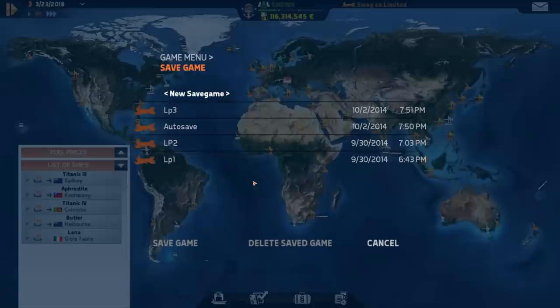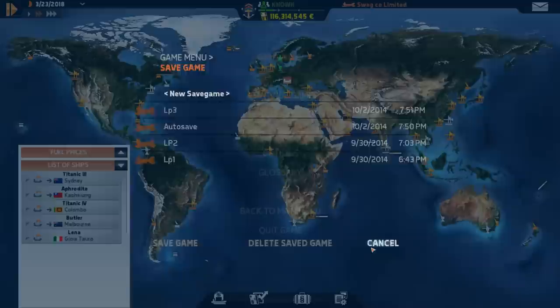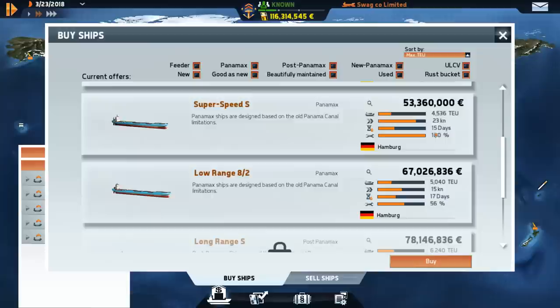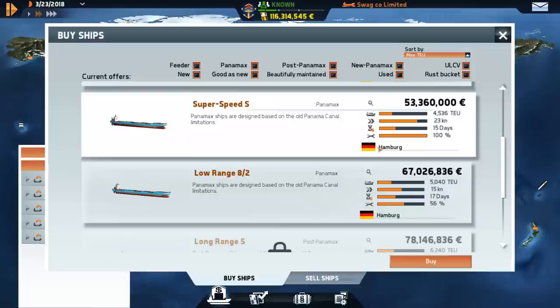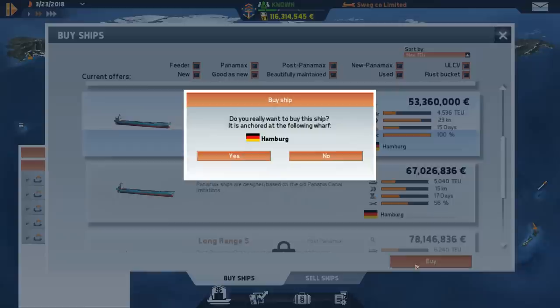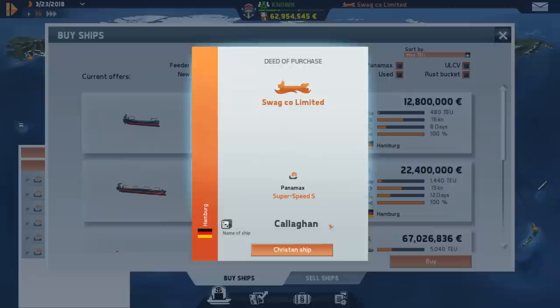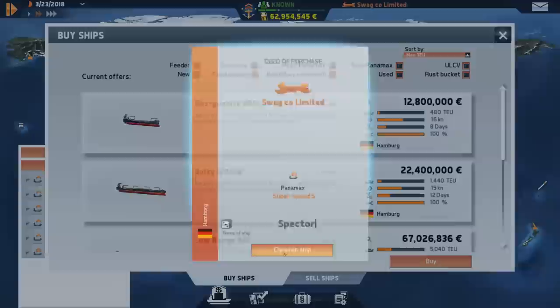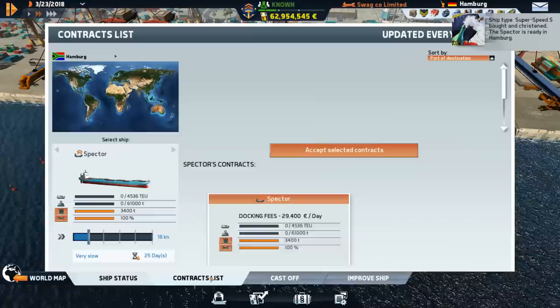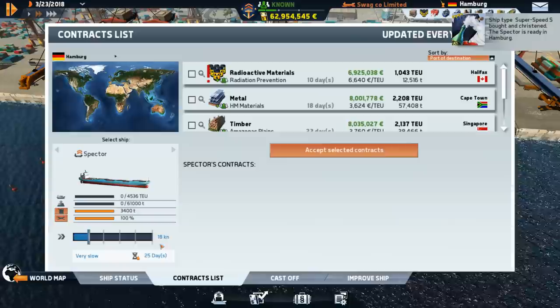I think we'll end this episode here — I'm pretty sure I've gone over my 15-minute limit. But let's see what we can buy. We might as well buy a big ship just to use it and see how it goes. We'll buy the Superspeed S — it's fully conditioned so I don't have to repair it. We'll name it the Spectre. This new ship goes 18 knots at the slow setting, which is actually quite fast. It's definitely our fastest ship to date — faster than the smaller ones.